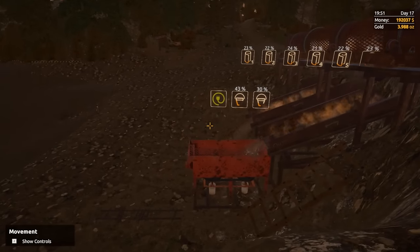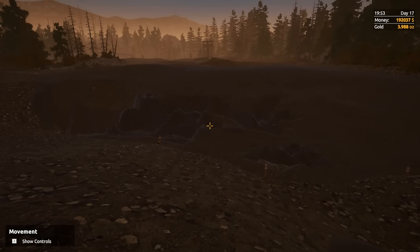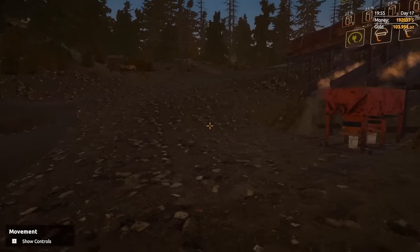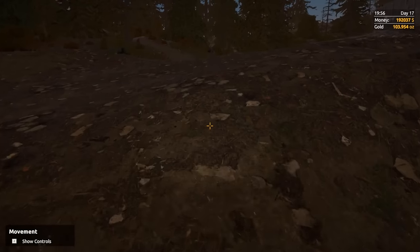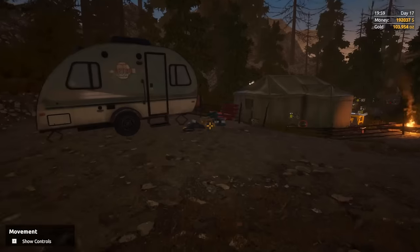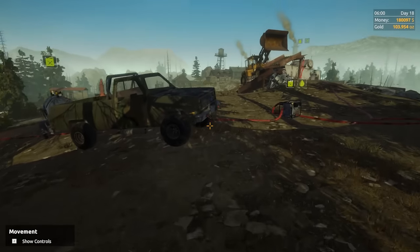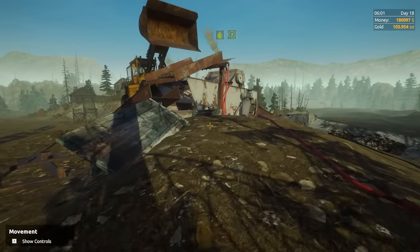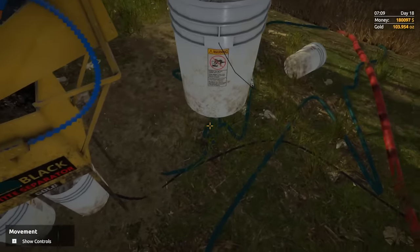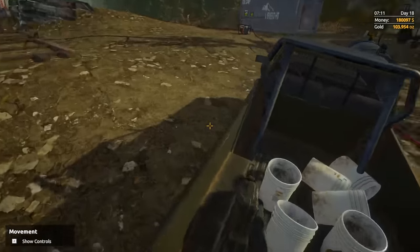I might even cheat the game considering I lost basically a full night of dirt. I think I might cheat and add some gold to my coffers here — just because I want to get as much done as possible today so we can get the new plot of land. How you cheat in this game is you just literally type 'gold' and — look at that, I got 100 ounces of gold. That's going to help us out with buying the next plot of land and mostly paying off this stupid loan. I think I got a $700,000 loan.